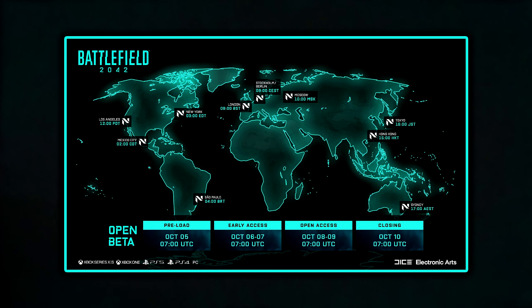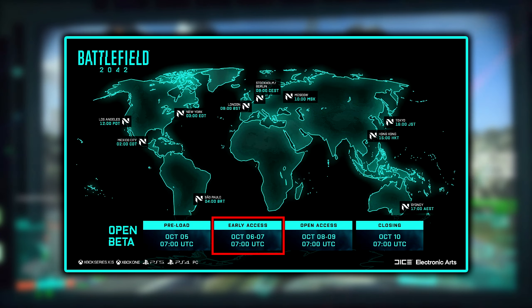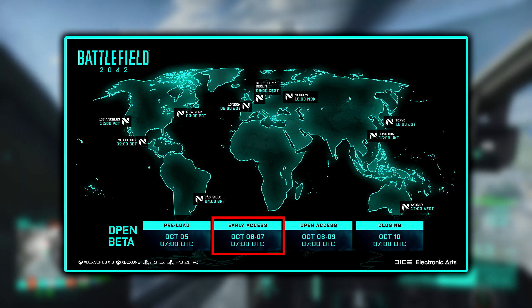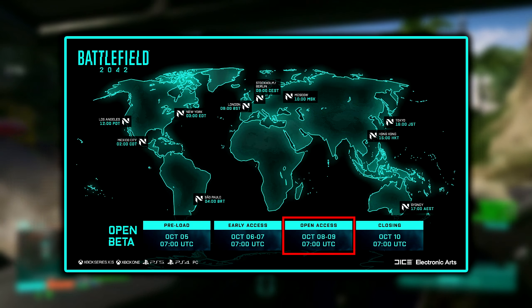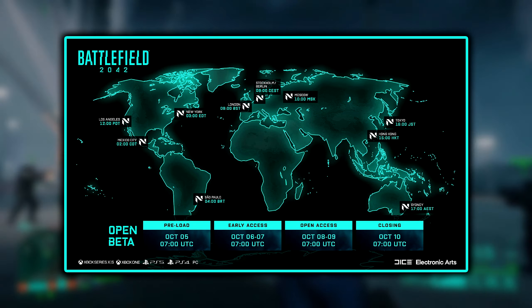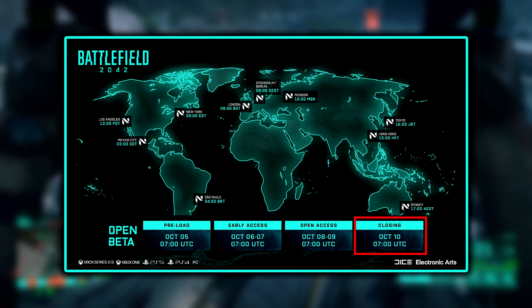Next, the early access beta will start on October 6th through 7th, also at 7 UTC or 9 AM Central European Standard Time. The open beta will go live on October 8th through 9th — that's Friday through Saturday — at the same time: 7 UTC or 9 AM Central European Standard Time. Finally, the beta will close at the same time on October 10th.